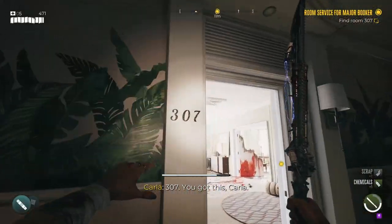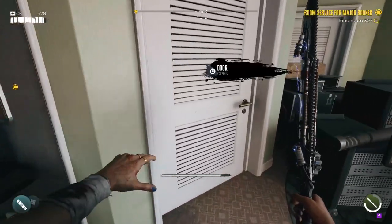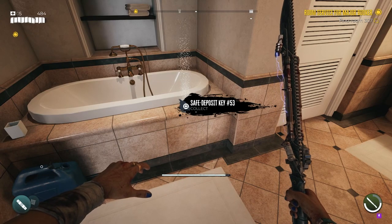The last key is found just after you enter room 307 while looking for Major Booker. Instead of going to your right, go to your left and into the bathroom, and the last safe deposit key is found right in front of you next to the bath.